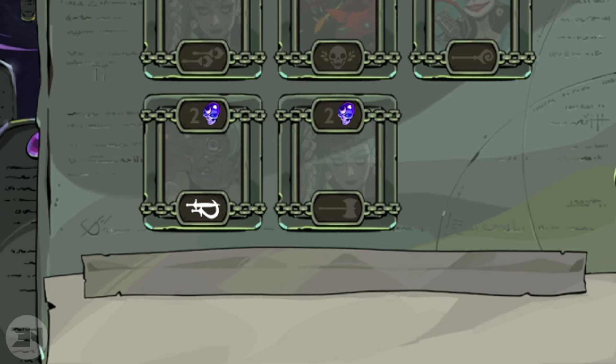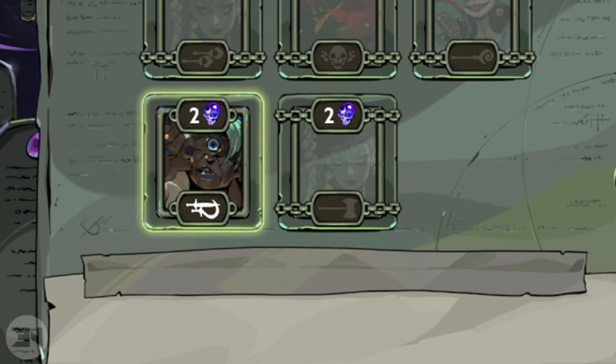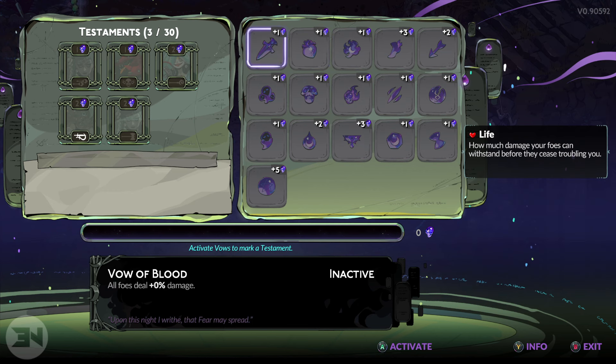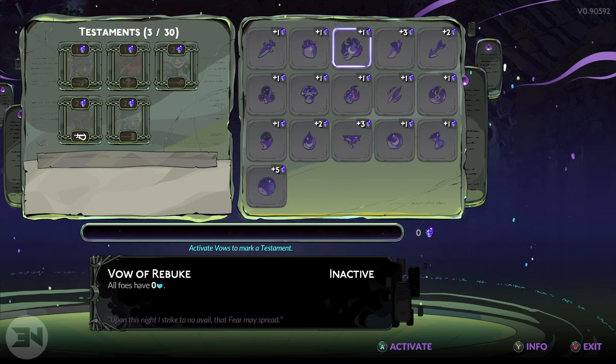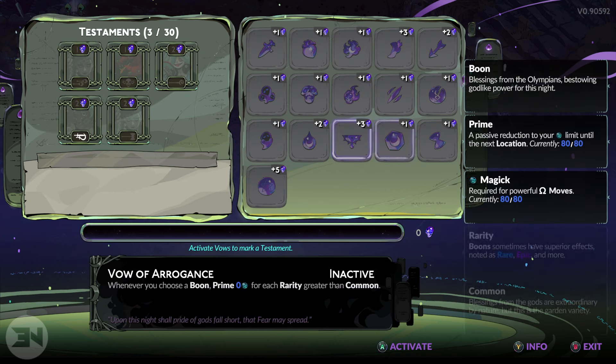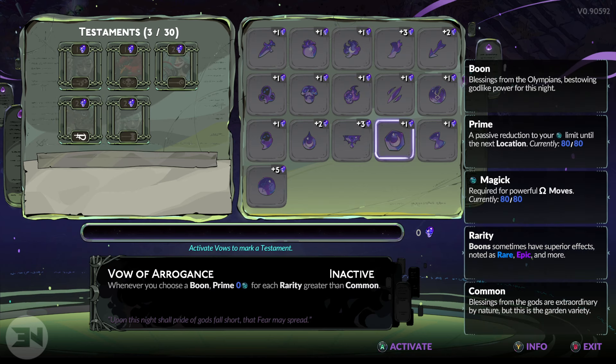For me today, to get the cyclops I'd have to do the sister blades and I'd need two testaments, as you can see on the left. If I just add two of them in, he's now highlighted and ready to go — I just need to use the sister blades, go kill him, and I'm going to get some nightmares. When you're first getting into this system, in my opinion the easiest options are the vow of rebuke, which just adds an extra hit to enemies, or two hits if you invest two into it, and the vow of arrogance, where whenever you choose a boon you prime five magic for every rarity greater than common.